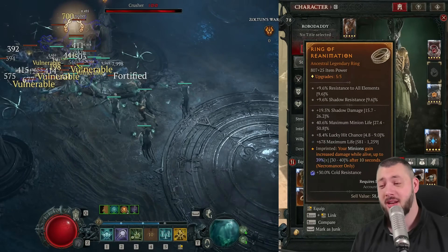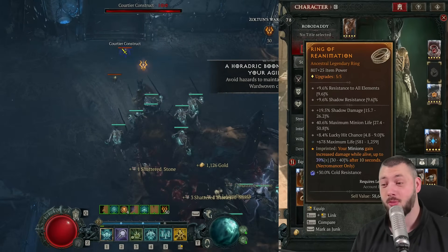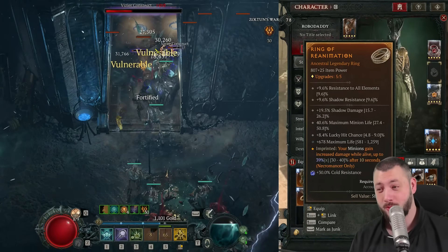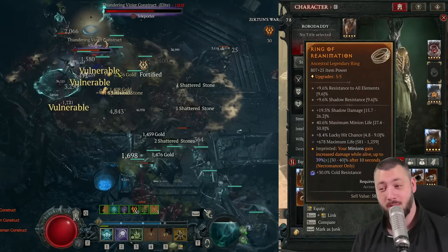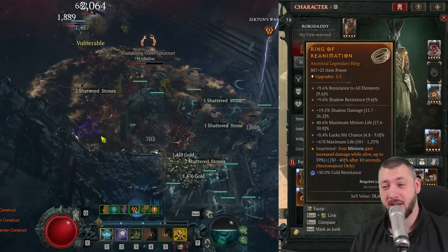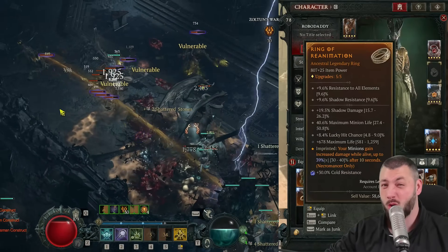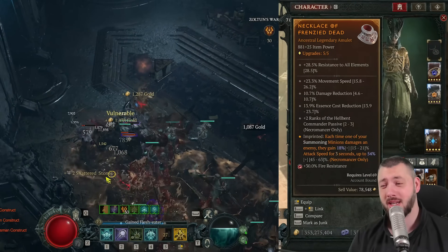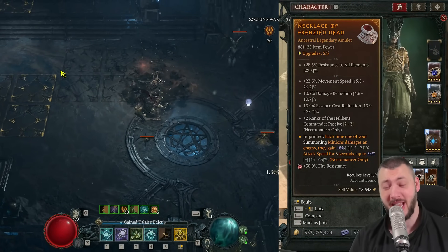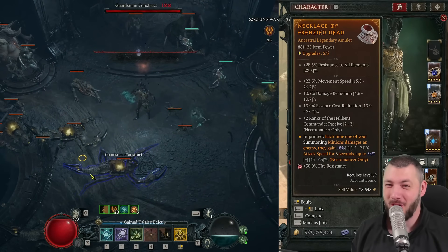On the second ring, we have the Reanimation aspect for a permanent 40% multiplicative damage increase. So we're stacking multiplicative with Cult Leader in the paragon board, Hellbent Commander — it's quite crazy. What you definitely want on your ring is maximum minion life, lucky hit chance, maximum life, and preferably critical strike chance, because your minions get portions of your critical strike chance and you do want them to do more damage. The amulet is running Frenzy Den, which gives us up to 63% more attack speed, and every 20% attack speed translates into 10% more multiplicative damage.